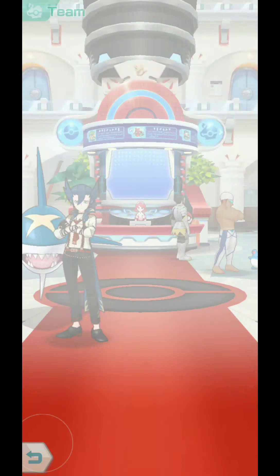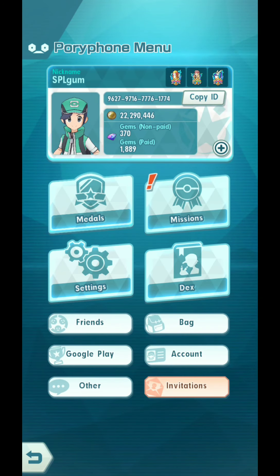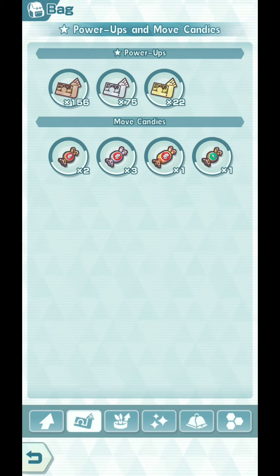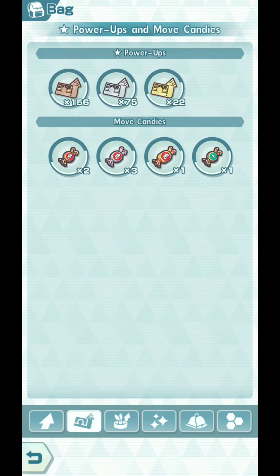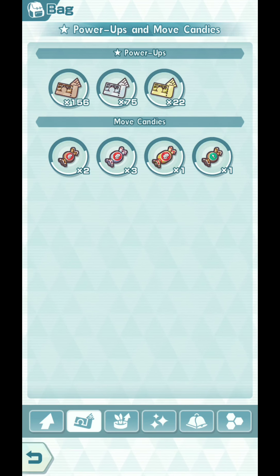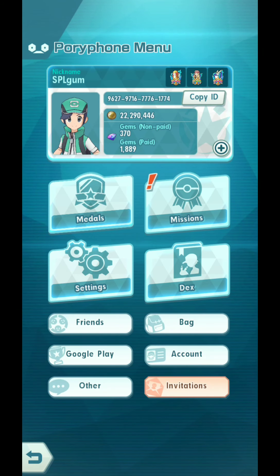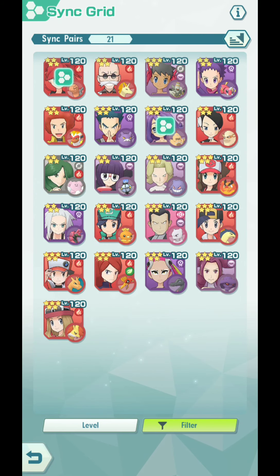Wait — she's Attack-type, my mistake. So let me check: we have a Tech 4-star Strike Move Candy, 5-star Strike Move Candy, and 3-star Tech Move Candy. There you go. You can use this on Flannery and Torkoal to level her up to Sync Move Level 2 if you don't have her there yet. And then we are going to rely on the Sync Grid just a tiny, tiny bit.